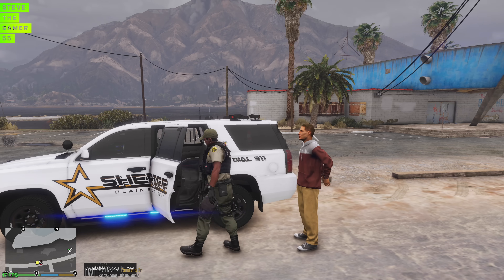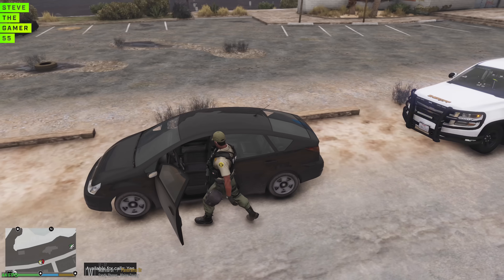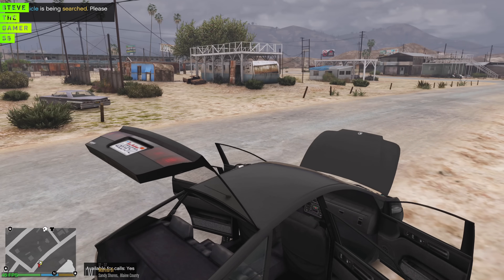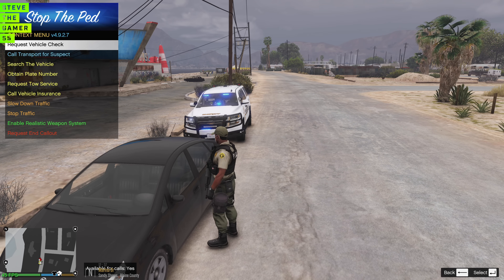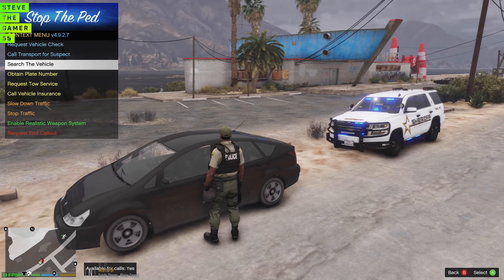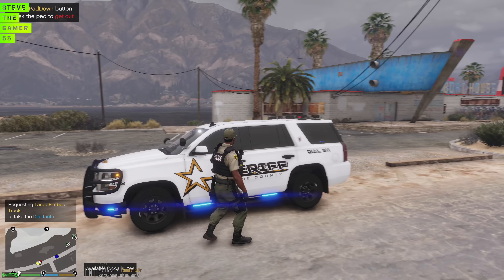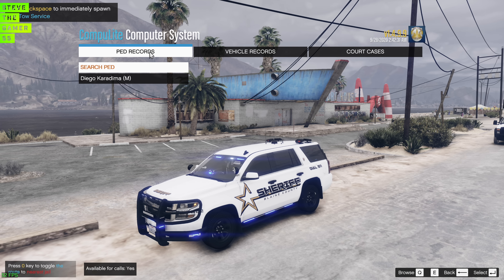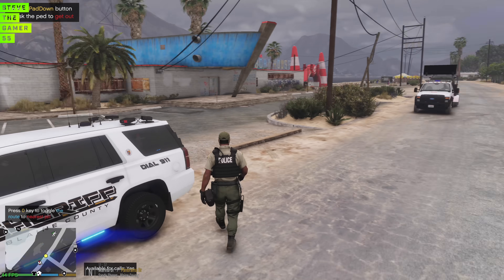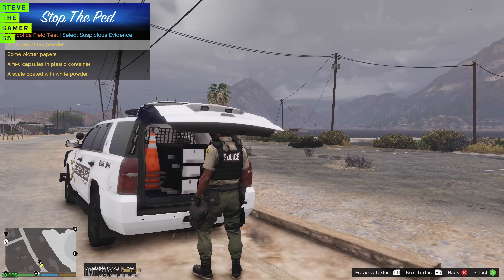Did you know you had a warrant? He's trying to remain silent — it is what it is. We're going to put him in the back of the vehicle. Let's search this vehicle — making sure there are no weapons. We got a couple of grenades. We have to test those white powder substances we found. Oh my goodness. I didn't get a chance to do the report for the first one. Let's get a tow truck for this.